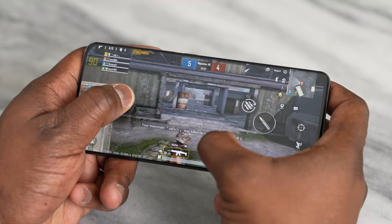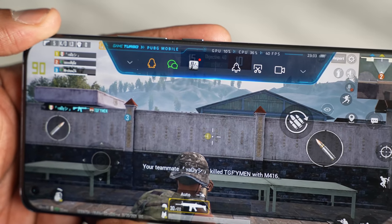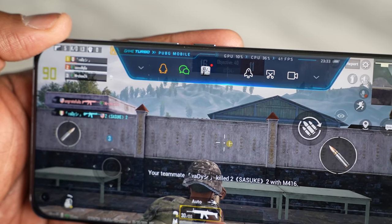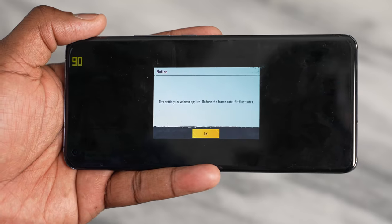Playing at Ultra HD, this follows the standard affair we've seen with a ton of flagship devices, including the iPhone 12 Pro Max — we got 40 to 41 frames per second playing at Ultra HD, which is fine. I think that's pretty much standard affair right now. Let's go ahead and check out Smooth Extreme on the Xiaomi Mi 11 and see how it actually performs.